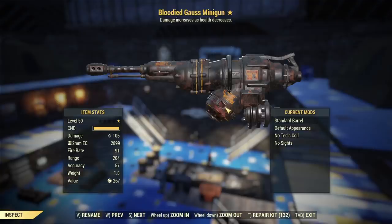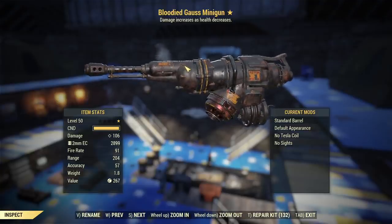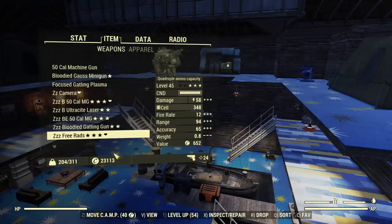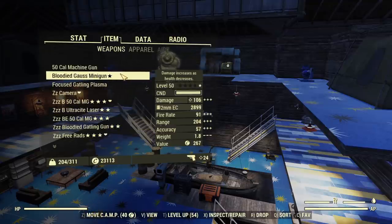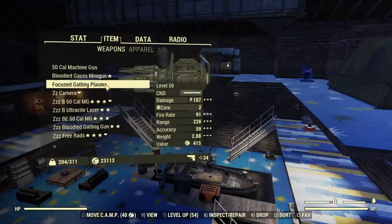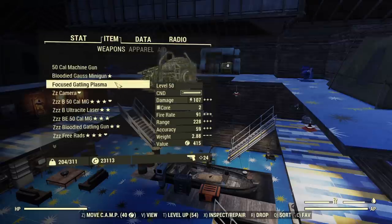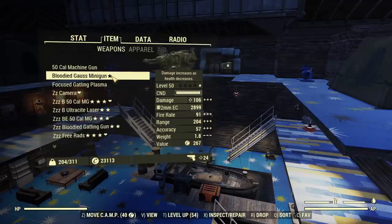We will start with a test of the base Ghost Minigun without any modifications and without any legendary effects. It is bloodied, but my health is full at this moment, which means the bloodied effect does absolutely nothing. I'm doing that because I want to test the gun itself, not superpowers from legendary effects — I will cover that in a separate video. After testing all the mods, I will compare it with the 50 cal machine gun and the Gatling Plasma because both have a similar fire rate. The minigun by default does ballistic damage, but you can add modifications that add energy damage on top of ballistic damage.